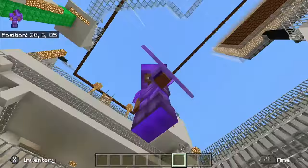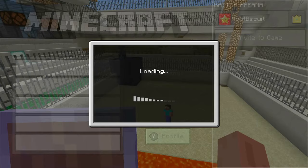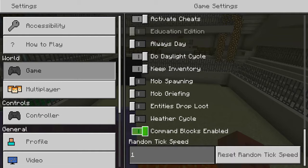So today I'm going to be showing you the command to get command blocks in creative mode. If you have command blocks enabled in your world, you want to make sure you go to Settings, then go to Game, scroll all the way down. You're going to have to have cheats on, and then make sure that command blocks enabled is on. Otherwise you won't be able to use this.